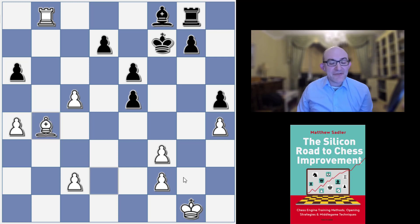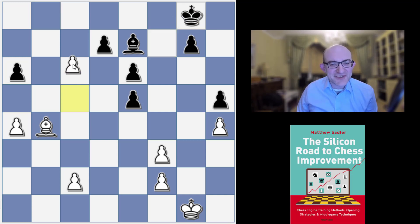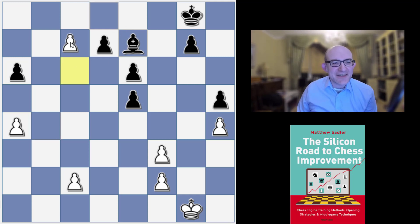White goes Bishop b4 — your first thought is it's defending the pawn on c5, but it's so much more than that. If Black goes Bishop b7, there is a beautiful continuation — I actually had a tactic like this against Michael Adams in one of my games. The idea is c6, Bishop d8, and now Bishop e7 — what a gorgeous idea. Bishop takes c7 allows c7, and if Bishop c7, c takes d7 and d8 Queen is mate.